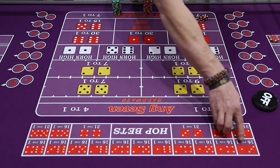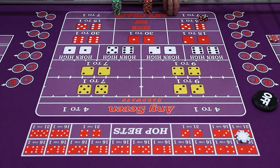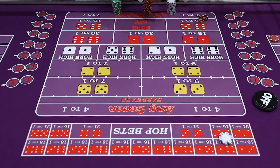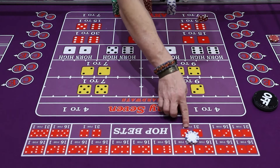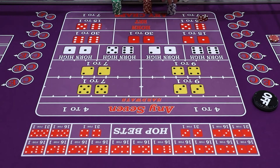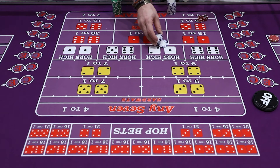Up here we have our hop bet box. So let's say you wanted a two-way four on the hop — you can throw in two dollars or any even amount. Two-way five on the hop, same thing, any even amount. You can throw in a dollar each, you can throw in ten dollars. Then you have a three-way eight. When you bet a three-way combination, you want to bet three units ideally.